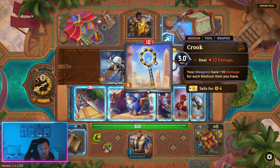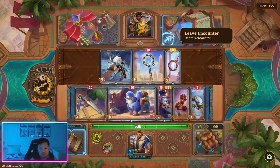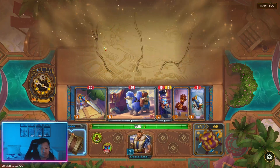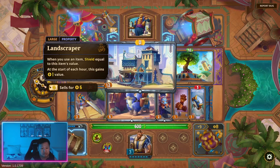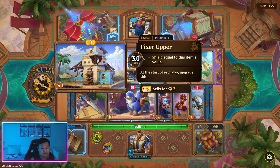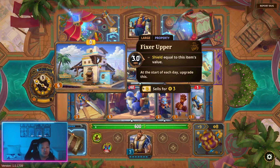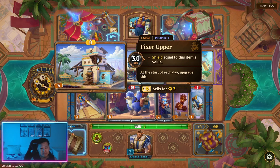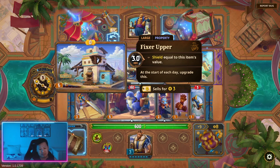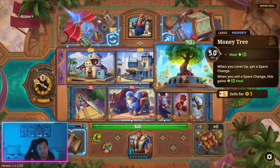I wanna try to build into maybe these two items. Let's try a large item. At the start of each day upgrade this — this is a good gold item to buy, actually a strong gold item, because each day it upgrades. And then when it's at diamond tier, you buy it for 6 but then you can sell it for like 24. So this is an investment in terms of an item.